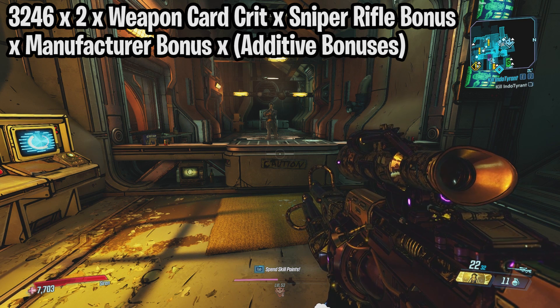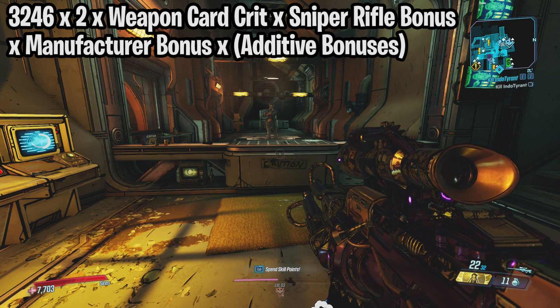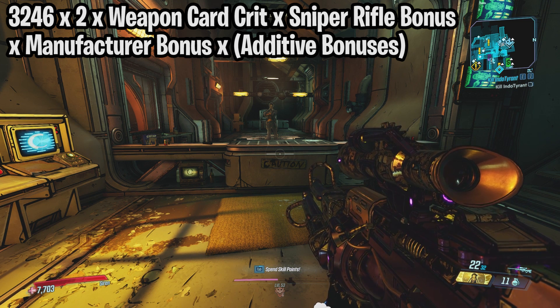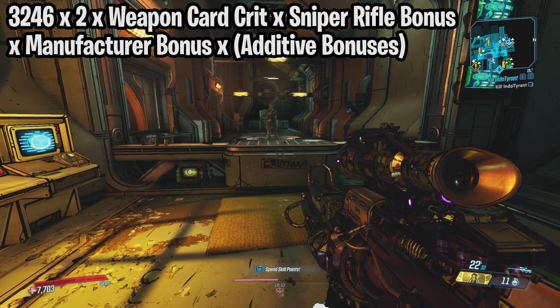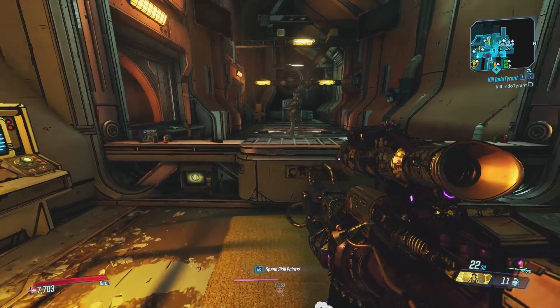All the bonuses in the formula so far have been multiplicative. Finally, we have the additive bonuses at the end of the formula. These include crit bonuses from class mods, skills, guardian ranks, and anointments. They are all additive with each other — you combine them all together and then multiply everything else in the formula by that combined total.